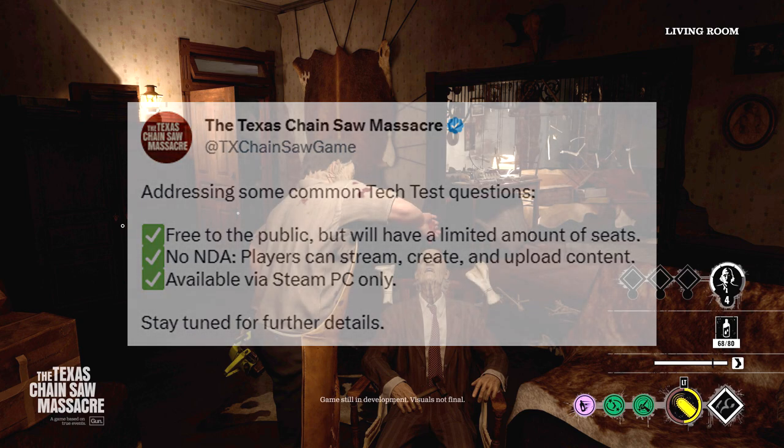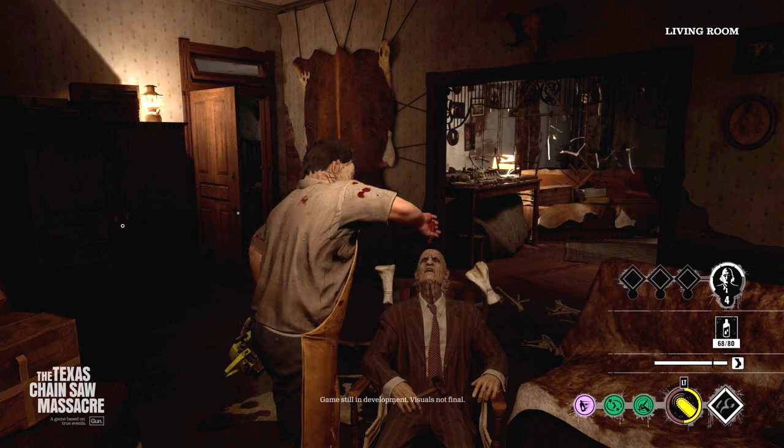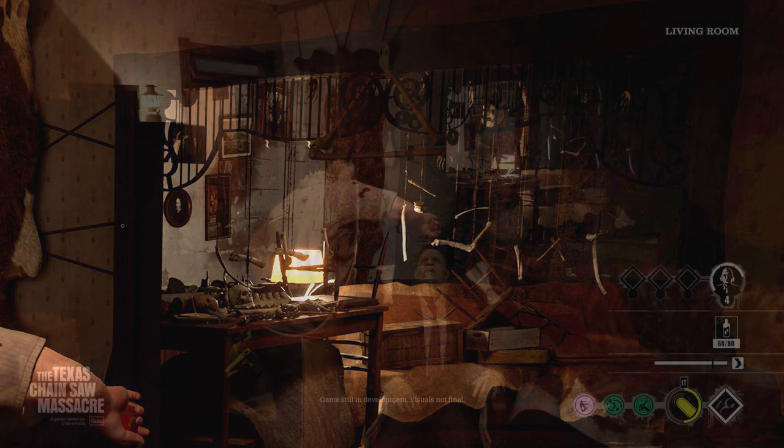This screenshot is in the living room of the family house, and man, the lighting is just looking really good. Look at all the detail around the room — it's dimly lit, has that look, there are stains on the wall. Even just looking at it, it looks like it has a dingy smell inside because of all the dead things in there. Sumo is just killing it with the environmental design.